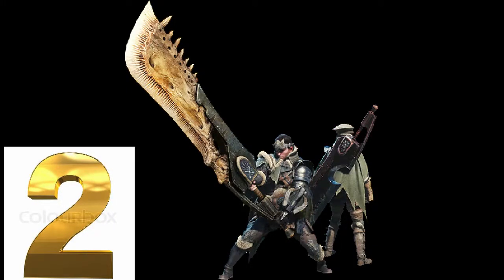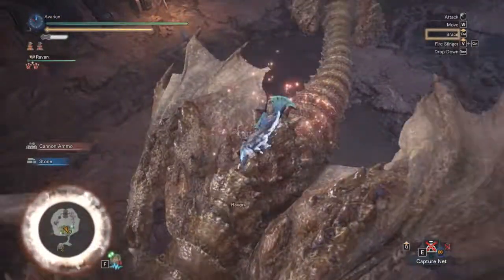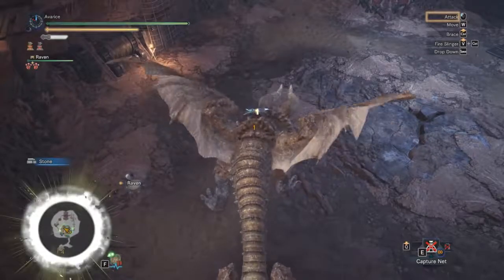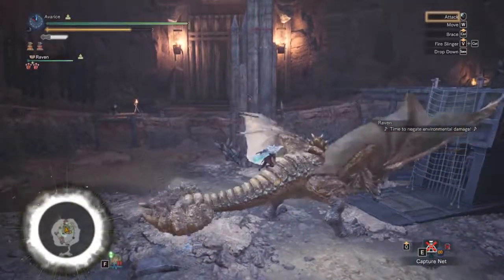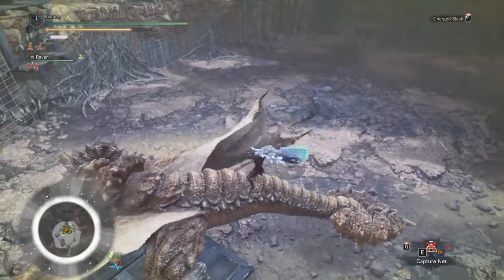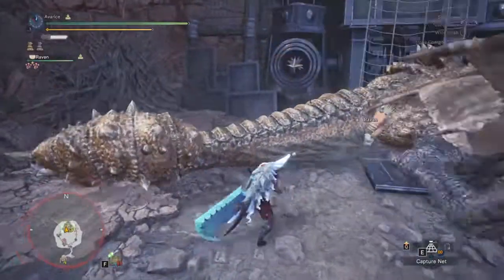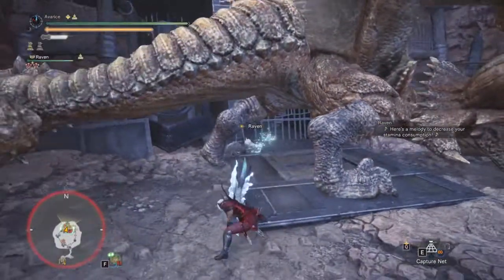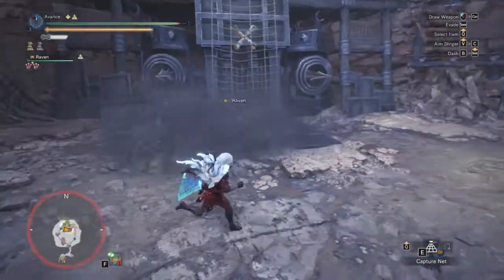Now we are on to number two: the Greatsword! The Greatsword — the Slayer of Gods, the Slayer of Titans, the Slayer of Monsters in every Monster Hunter World! The Greatsword is an amazing weapon and my second favorite weapon in the entire game. It's an amazing weapon to use both aerially and on land. It has an amazing amount of damage — monsters will fear you. Not even monsters, anyone who sees you carrying a Greatsword, even the Switch Axe users will be trembling in fear before you! The Greatsword is an amazing weapon with incomparable damage.